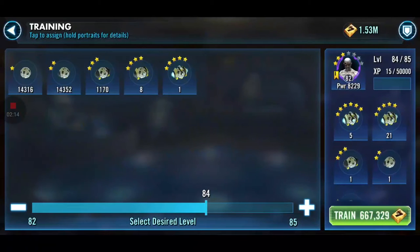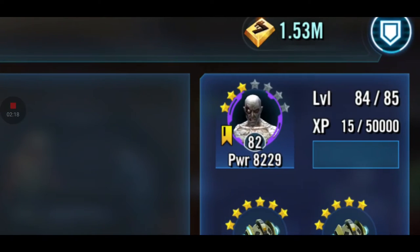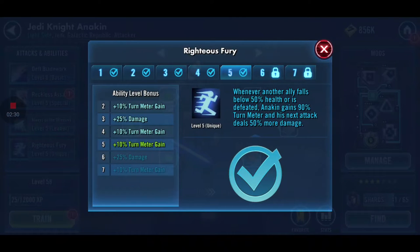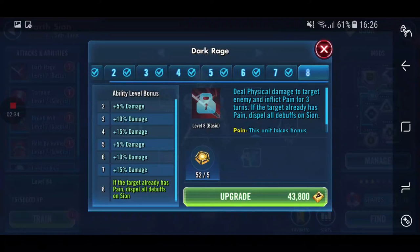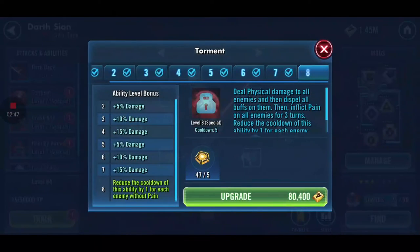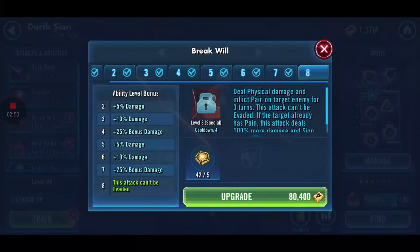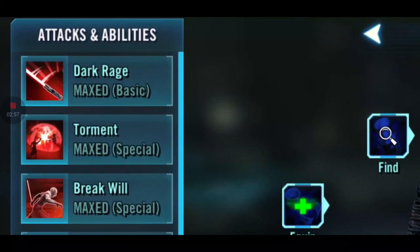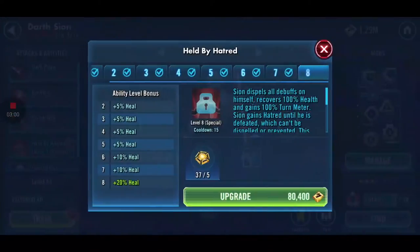We upgraded the dark side, leveling them up from that level to this level. Also leveled up Anakin Skywalker's unique — no leader ability — Jedi or clone allies, and then his unique. Then we fully upgraded Dark Science's attacks and also upgraded the Jedi healer's basic attack to the fourth skill, and then Dark Science to the maximum skill. This is the requirement and this is when I maxed it out.